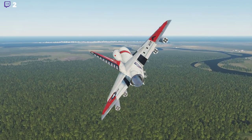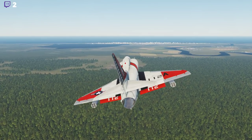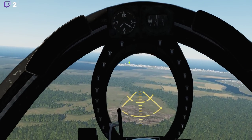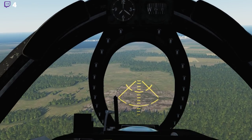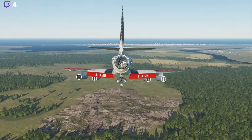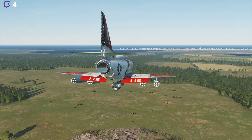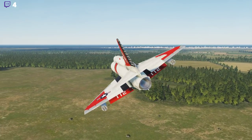I have the target. Target is straight ahead — I will bet nothing happens when I push the button. Yeah, nothing is actually happening. Interestingly enough, the wheels button is protesting for some reason. Let's pull up and make sure we do not crash.